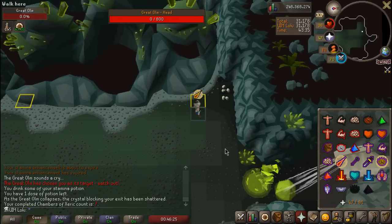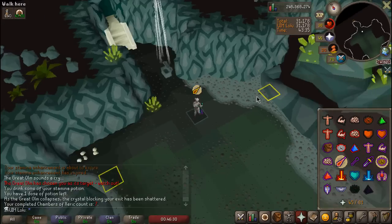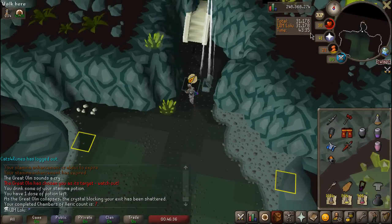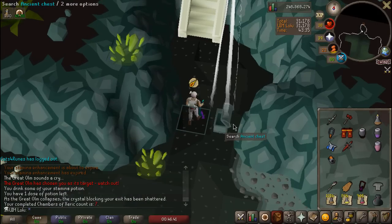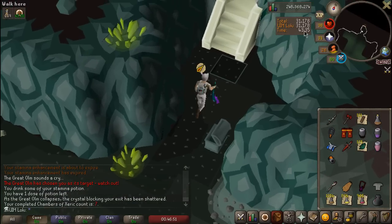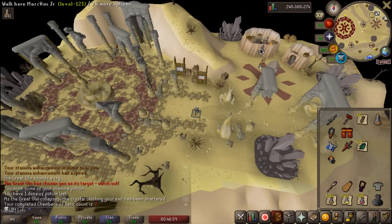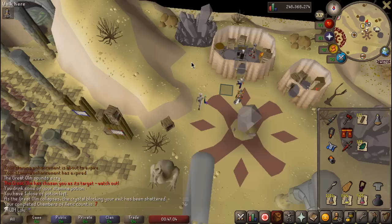Oh my god, we did it! Our first ever deathless raid, man. 7 KC. Totally out of brews — 31,000 points. The time is really bad; we should probably get half that amount in the future. I did spend time prepping, that's why the time was so high. I want to get these raids going as no-prep, but it feels good to actually get a deathless raid. That's our first one on the account.